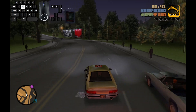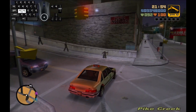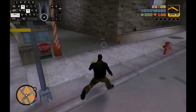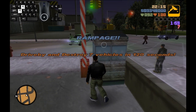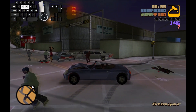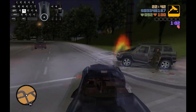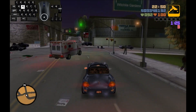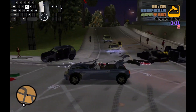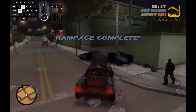Three more rampages to go, and the next is a bit challenging as well, as it is another vehicle one. I use the cars to cause a traffic jam right in front of the rampage. To complete this rampage, you need to get in the car and do drive-by shootings to destroy seven vehicles. By clogging up the intersection like this, cars can't escape very quickly, so you have plenty of chances to destroy them, and also perhaps force chain reactions to destroy multiple vehicles in one go.